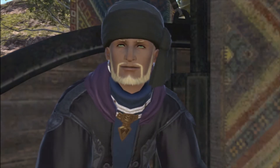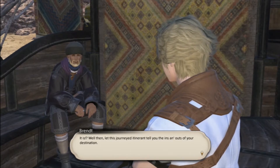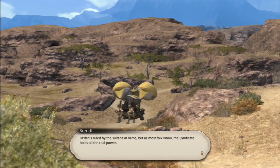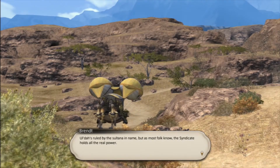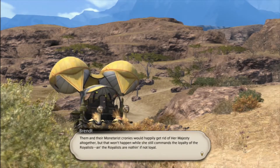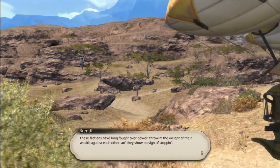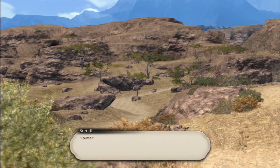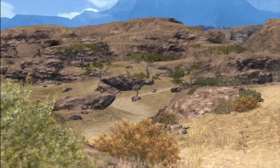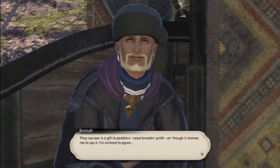Is this your first trip to Uldah? Yes, it is. Well then, let this journey-itinerant tell you the ins and outs of your destination. Uldah is ruled by the Sultana in name, but as most folk know, the Syndicate holds all real power. Them and their monetarist cronies could happily get rid of her majesty altogether, but that won't happen while she still commands the loyalty of the royalists. These factions have long fought over power, throwing the weight of their wealth against each other, and they show no signs of stopping.